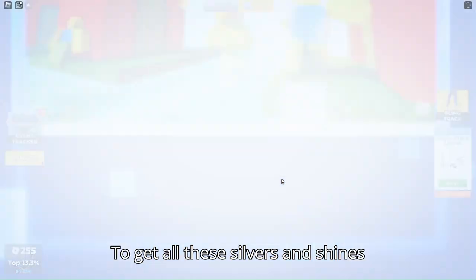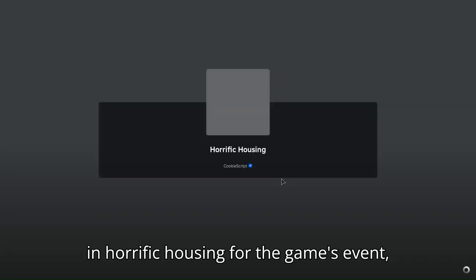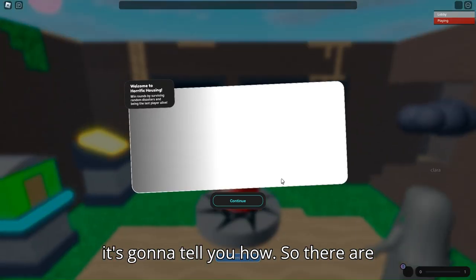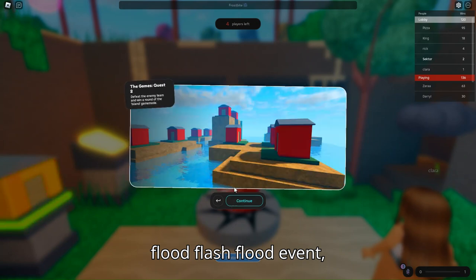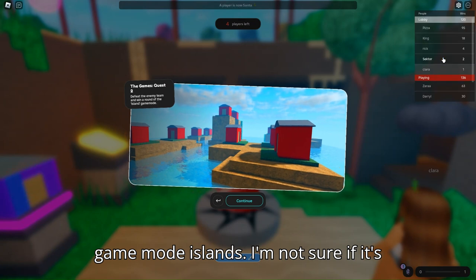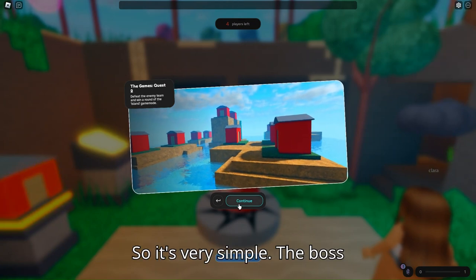To get all the silvers and shines in the Horrific Housing games event, you first have to join the game and it'll tell you what to do. There are three different things you need to do: defeat a boss, survive the flash flood event, and win in the game mode Islands. It's very simple.